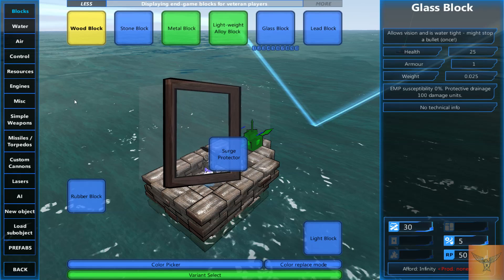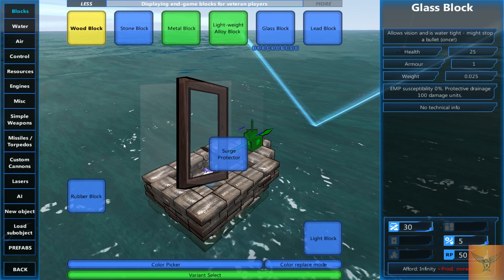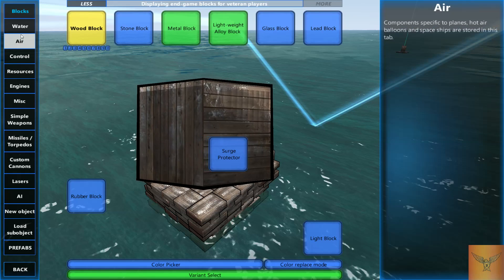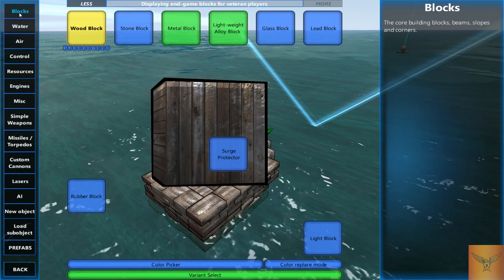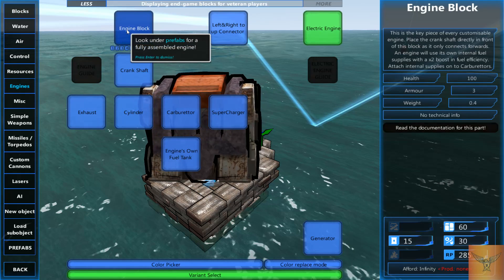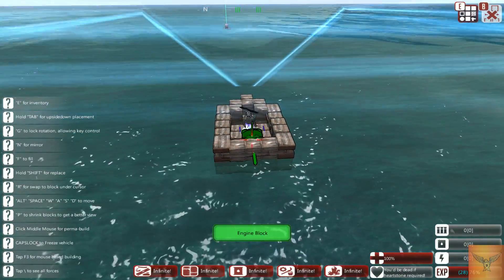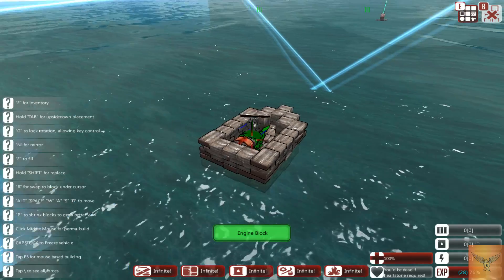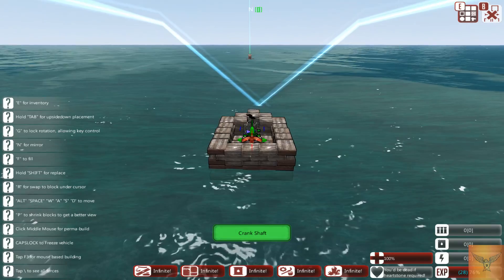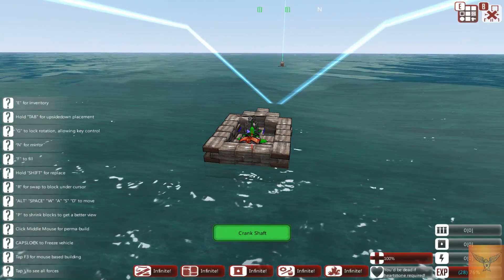I'll go over what each of these things do individually another time, but I'll just go over the basics of making a ship that moves. You'll start off with needing an engine — there's the engine block right here. There is a prefab engine that's fully done, but I'm gonna build it because that's the point of the video. You need your crankshaft — just left click and you've got your crankshaft.